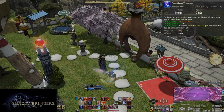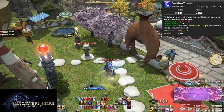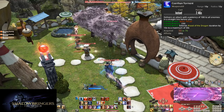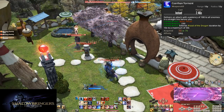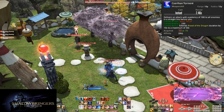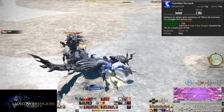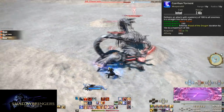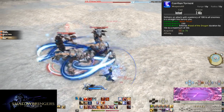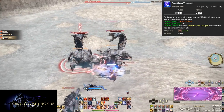Level 72, Coerthan Torment. Coerthan Torment is an extension of our AoE combo for 230 potency, comboed off of Sonic Thrust, making it a three-part combo. Not only is our AoE stronger than ever, this also increases Blood of the Dragon 20 seconds for every full combo, since Coerthan Torment is a 10 second extension on its own. Be sure to get out the full AoE combo when spamming AoE.